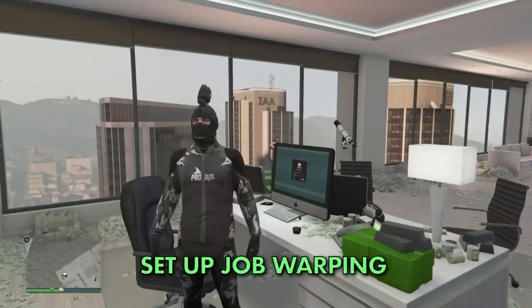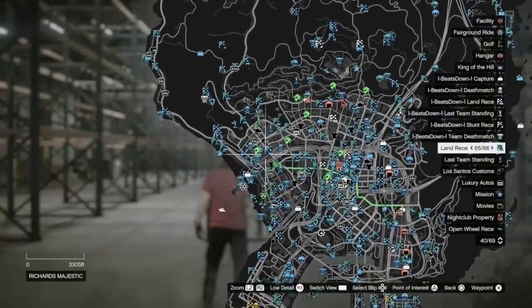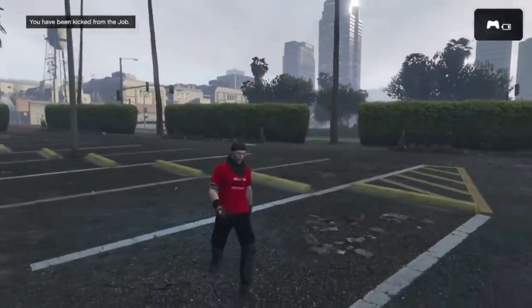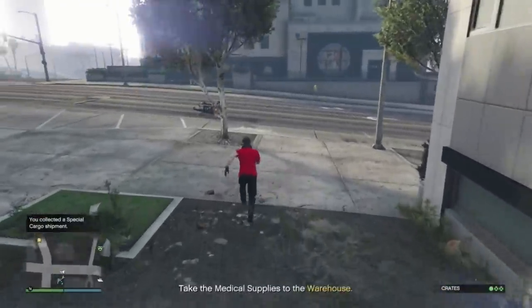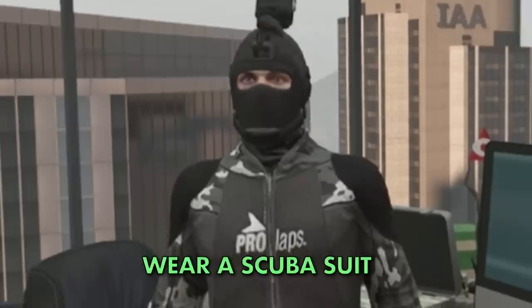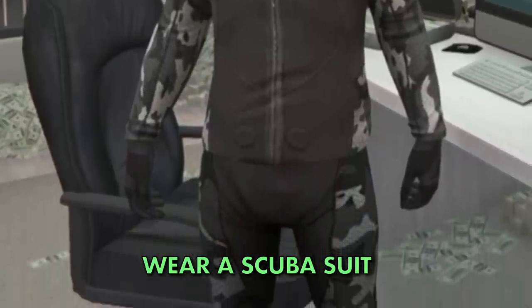The best way to complete all of these missions is to set up job warping before you start a sourcing mission. This will be a massive time saver when you get the jobs where you have to drop crates back individually. I've made a job warping guide too — link will be in the description. You also want to have a scuba suit equipped at all times while doing these missions, just in case you get the underwater one.